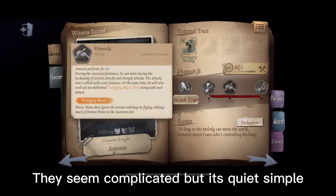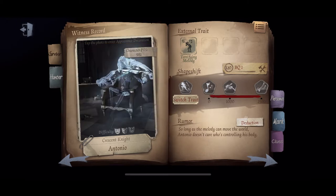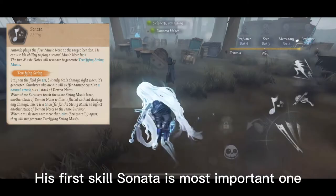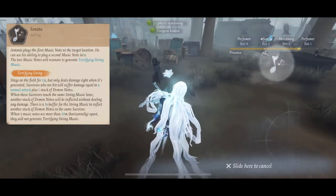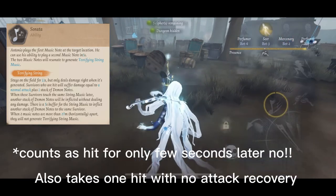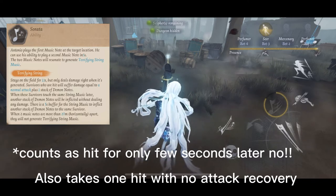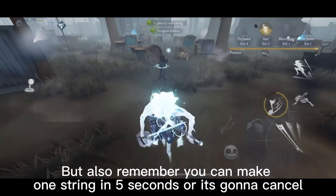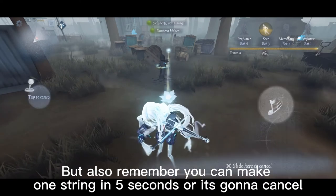They seem complicated but it's quite simple. His first skill, Sonata, is the most important one. You make a line with two notes and it makes a string. It also takes one hit with no attack recovery. Remember, you can only make one string every five seconds or it's going to cancel.